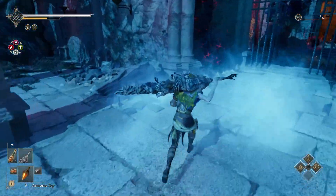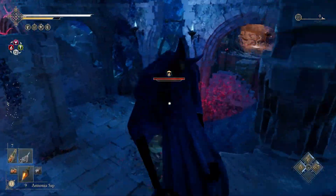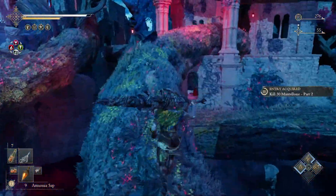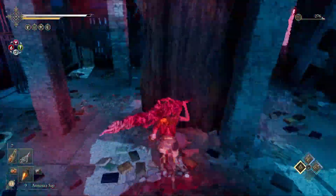And then go over to the right, go up the branch and to the left and kill the enemy, drop down, kill this enemy, drop down, go forward along the branch, kill this enemy, go forward, drop down.